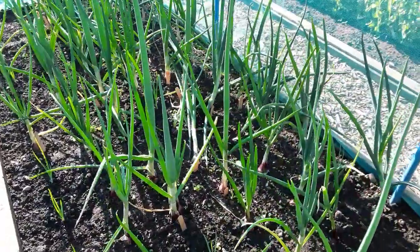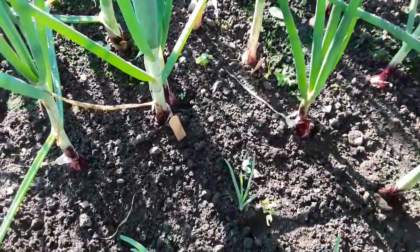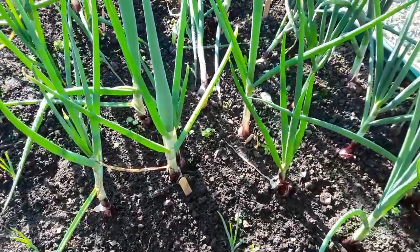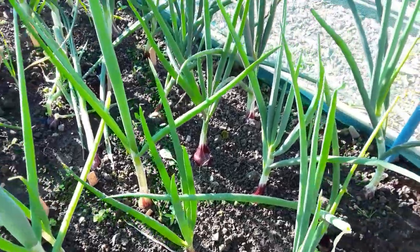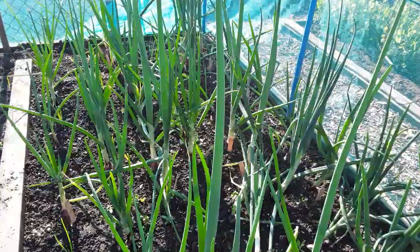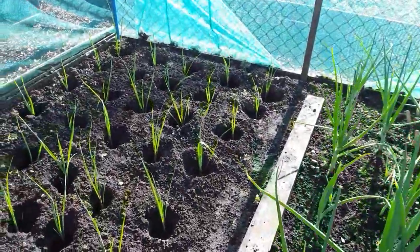These are the red onions — some of them are going to seed. Where the wooden label is, that's the ones that have gone to seed. The ones that haven't — like the one in the middle of the screen — are bulking out nicely. So I'm pulling the ones with the wooden labels first. Leeks are in.